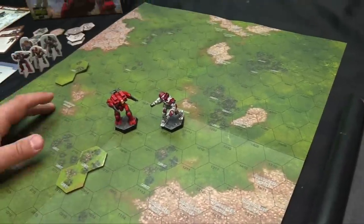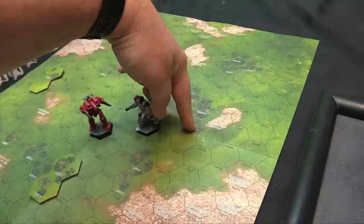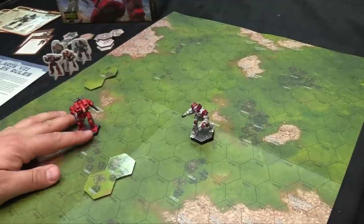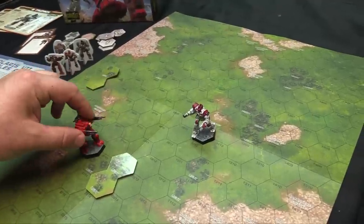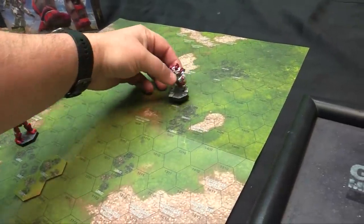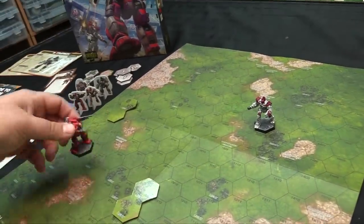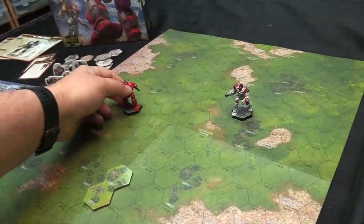Terrain also affects movement and to-hit rolls. Heavy terrain adds a +2 modifier to hit; light terrain adds +1 — being in terrain makes your opponent more likely to miss. Moving into a hex with light terrain costs an extra movement point, so it costs 2 instead of 1 to enter. Turning and exiting are free. Jump jets let you leap directly into terrain with no movement penalty, though in advanced games jumping generates heat and adds +3 to your own shooting.